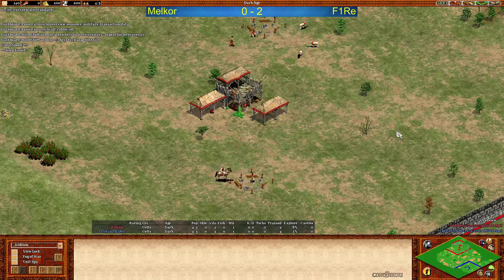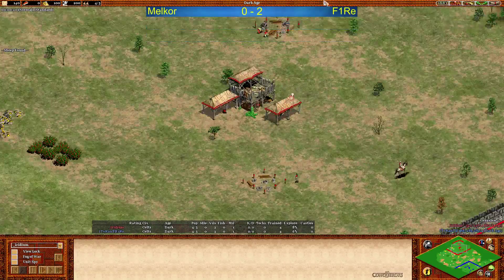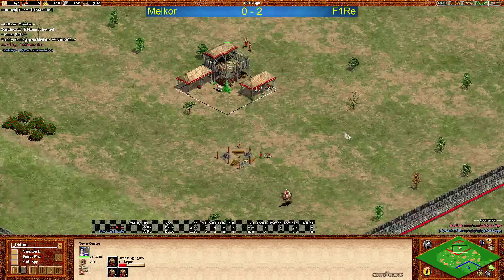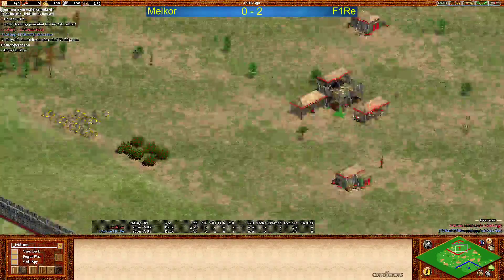Welcome to game number three between Melchor and Fire. Kells war as expected — that's the most frequent, most common pick on game three. Kells is probably the best. Let's see how this is going.